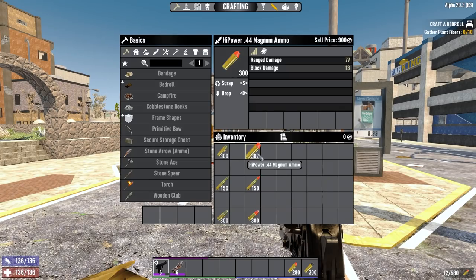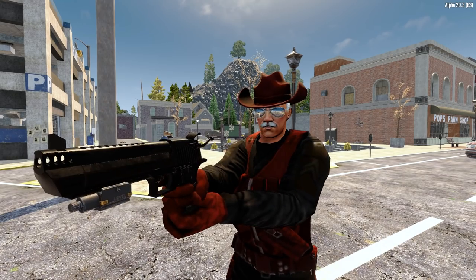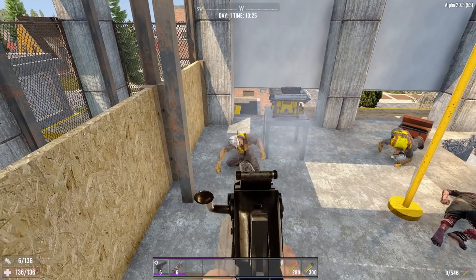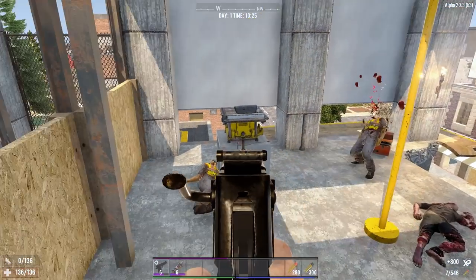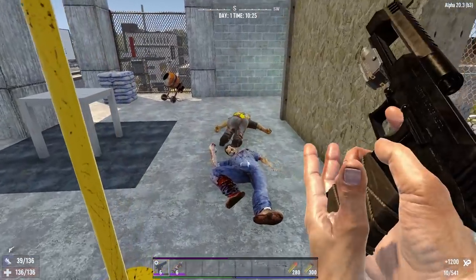But what does high power ammo do? High power ammo does 10% more damage than regular ammo. But what's the cost? One more bullet tip to craft across the board. I personally don't think this is worthwhile at all, but if you have access to the recipe for high power ammos and have the extra lead it won't hurt.